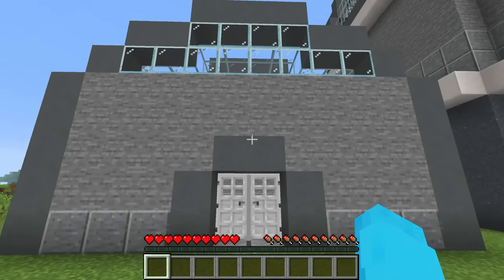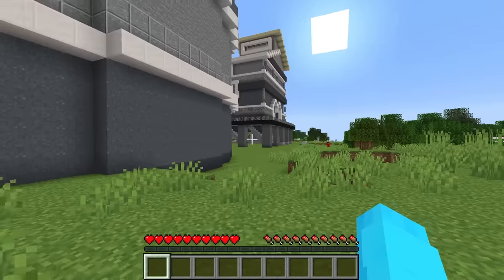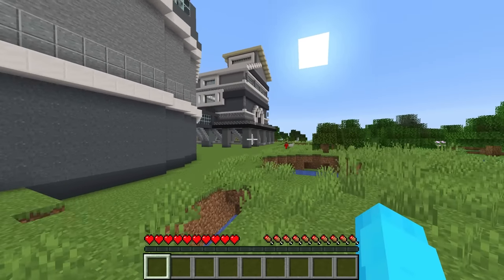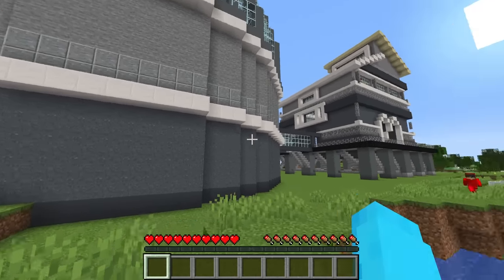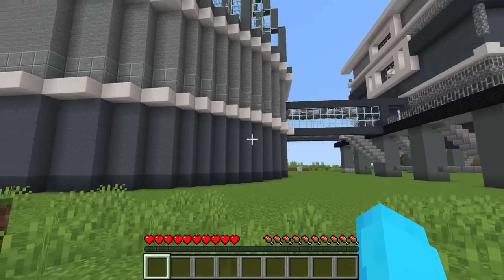Just gotta place these last two doors, and the laboratory is done! Nico! What, Cash? I just finished the laboratory. Do you wanna check it out? No, you're gonna wanna see what I just found. Fine, I'll show it to you later. Let's go.